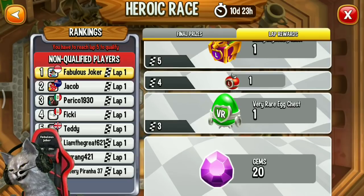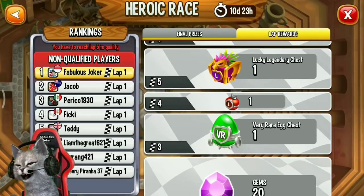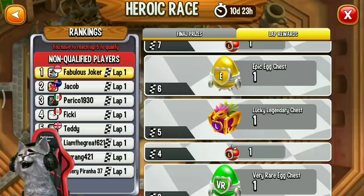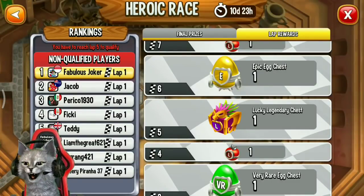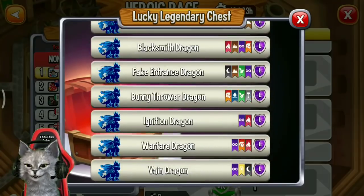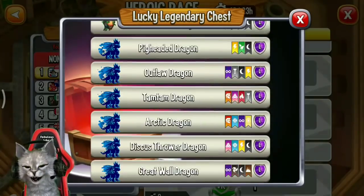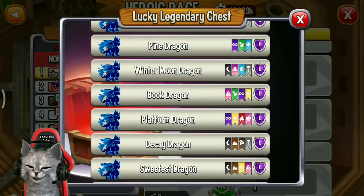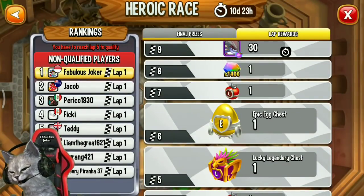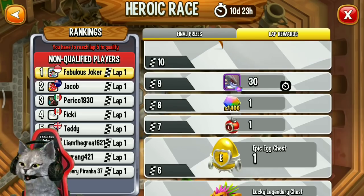Let's see the lab rewards. If you reach lab 2, you can get 20 gems. Lab 3 gives a very rare egg chest. Lab 4 gives a large dinner box. Lab 5 gives a lucky legendary chest — you can get a legendary chest, or if you're unlucky, just food. Lab 6 gives an epic egg chest.